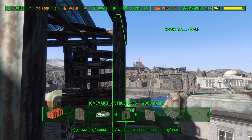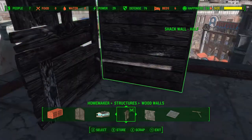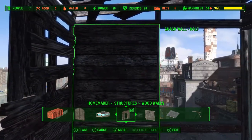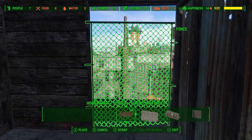Again we just want to line it up with the roof so it's attached but not clipping all the way through, and of course we want it touching the other half wall as well. Just raise it up a little bit. I've shown off this technique before, but we're going to make a little makeshift window using the chain link fence.